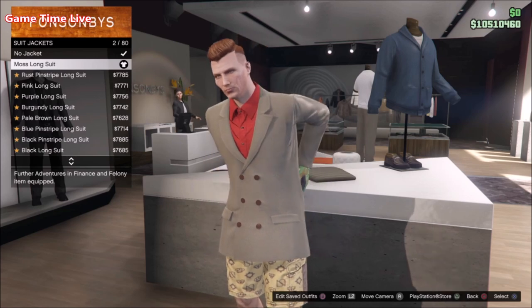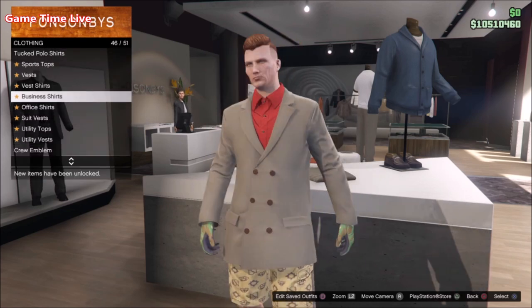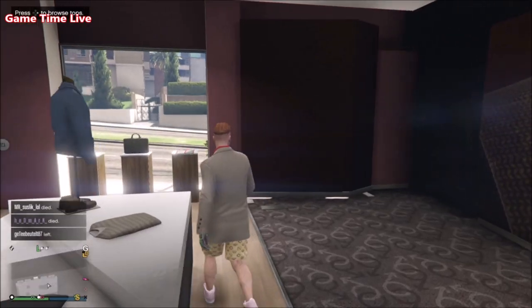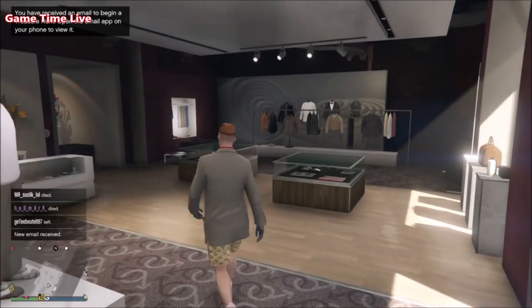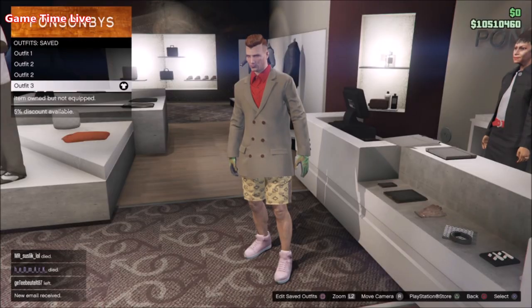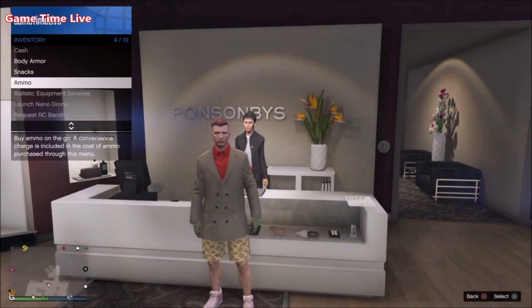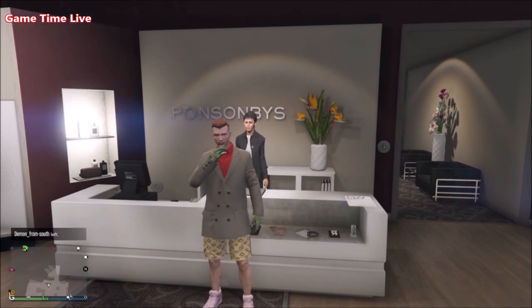Underneath that, go into Business Shirts and apply the Red Blazer Shirt. The shoes will stay the same and apply those gloves — then you are all set and good to go. Save this on slot number four.